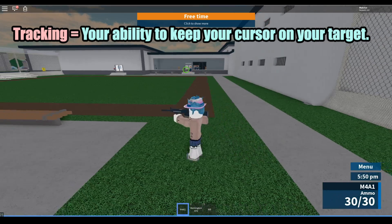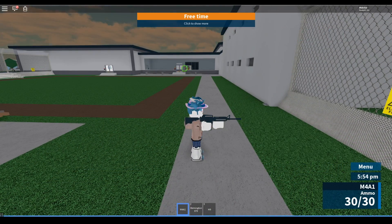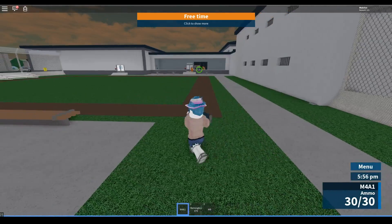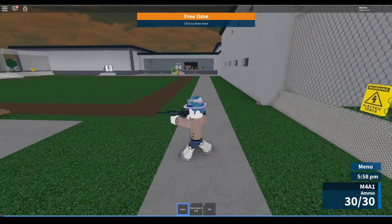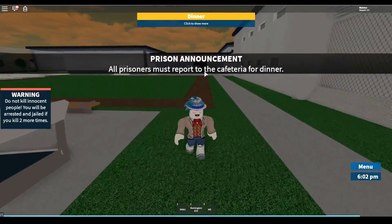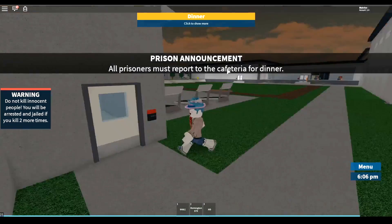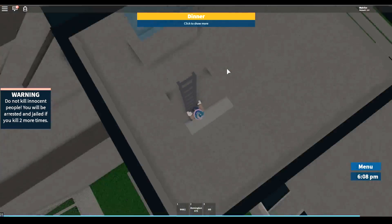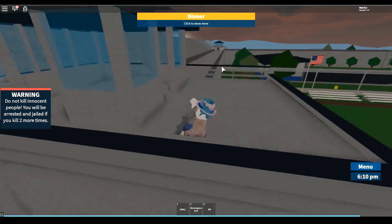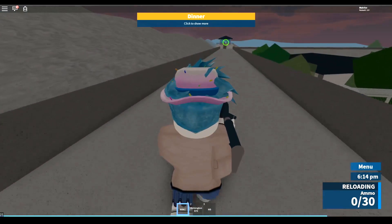If I didn't compensate, my cursor would move with me. But I move my cursor slightly to the right while moving left. That's the key with moving and aiming in third person — you adjust your cursor against your movement direction.